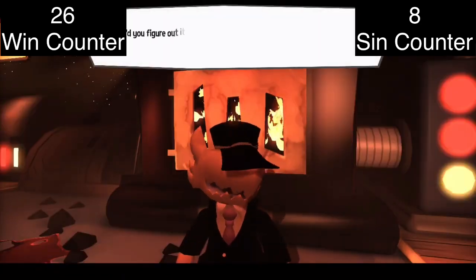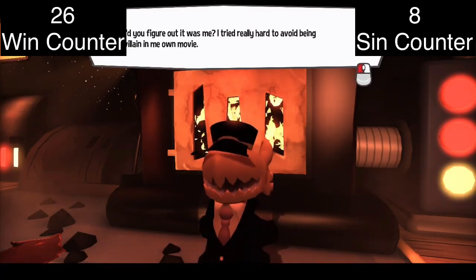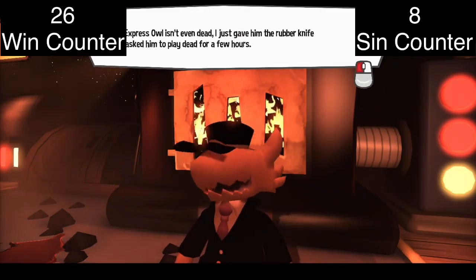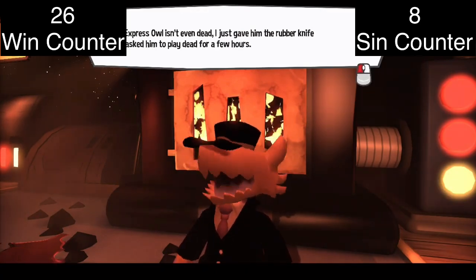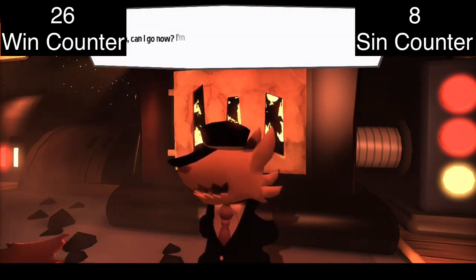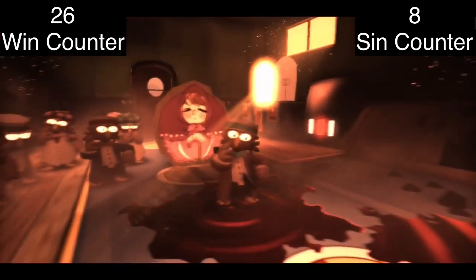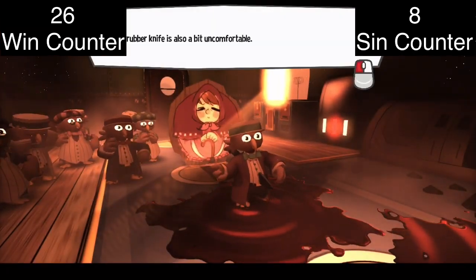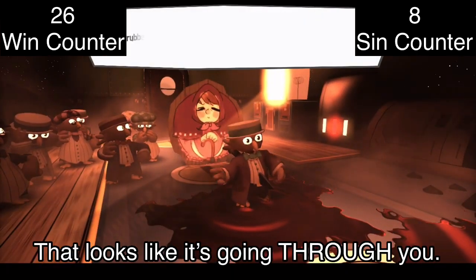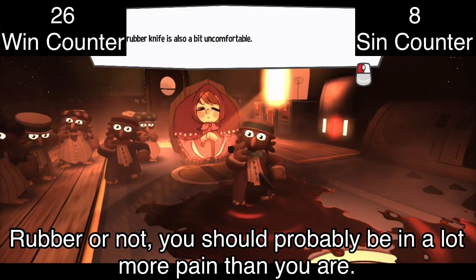The Conductor reveals how Hat Kid figured it out, admitting he tried really hard to avoid being the villain in his own movie. The express owl isn't even dead — he just gave him a rubber knife and asked him to play dead for a few hours. The owl confirms he's sore from playing dead so long and the rubber knife is uncomfortable. Funny twist, but that doesn't look like a rubber knife — it looks like it's going through him. Rubber or not, he should be in a lot more pain.